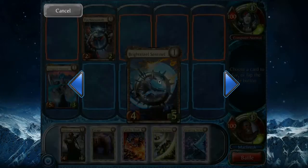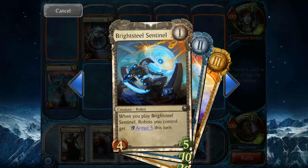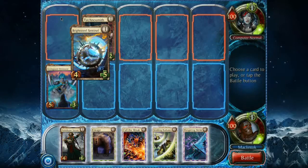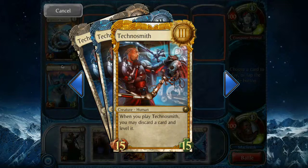It looks like I'm playing against the Aloyan starter deck, that would be my guess. We have here the Bright Steel Sentinel. This guy is going to give armor to all his robot buddies — it soaks up the first X number of damage dealt to the creature. That can be pretty powerful. There's also a Technosmith, which we saw in the deck building interface — it just lets you cycle cards out of your hand in order to level them, and it's very powerful if you know how to use it.